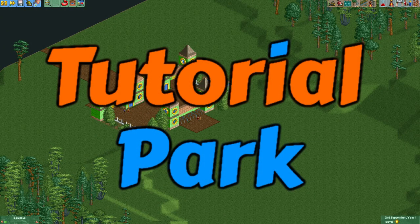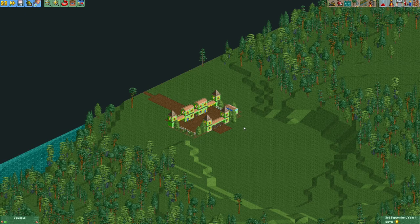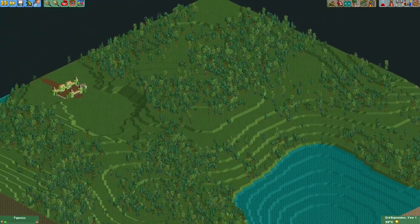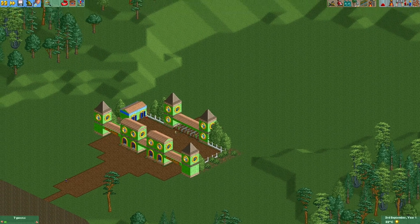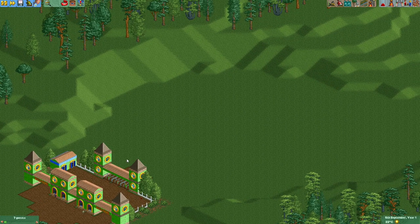Hey everyone, welcome to a new episode of my tutorial park. In the first episode I showed you how to generate a randomly generated map. In the second episode I built this little entrance area of the park — you can see the ticket counters, some toilets, and the place where entertainers will check the tickets of guests.